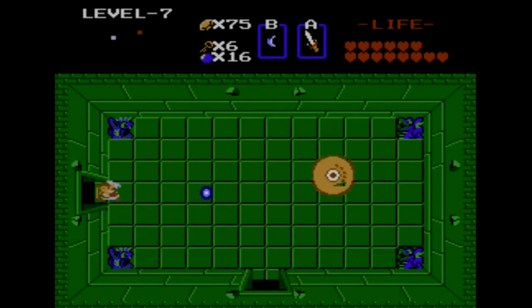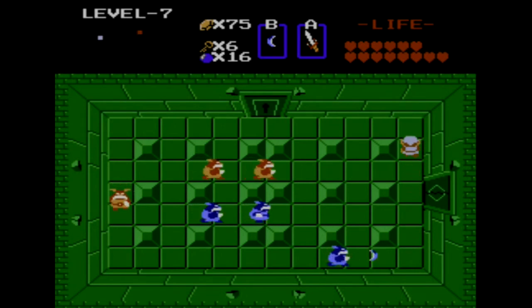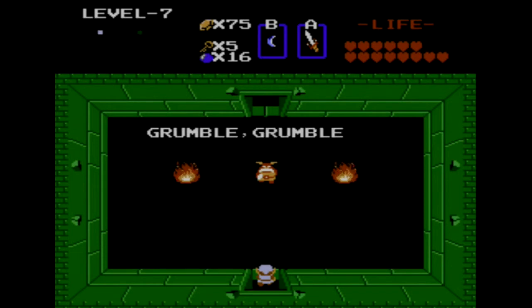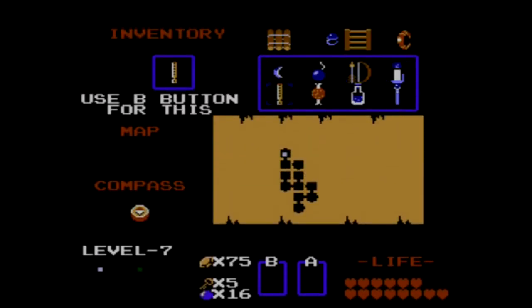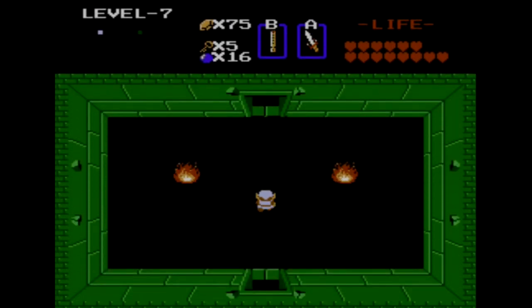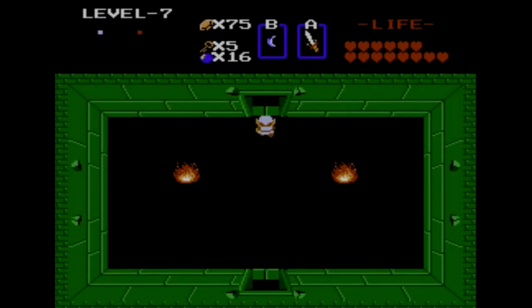We're going to leave Dig Dodger here alone and continue onward. This is another room where we can just skip by all of the enemies — no fuss, no muss. Now, why did we get the enemy bait way back when? It is for this room. You have to feed this Moblin here so that he'll let you pass, and you can only do that with the enemy bait.